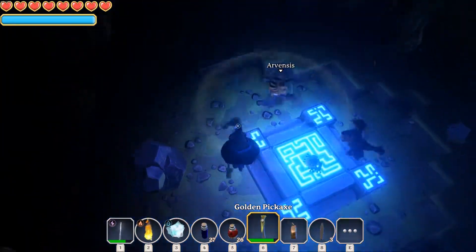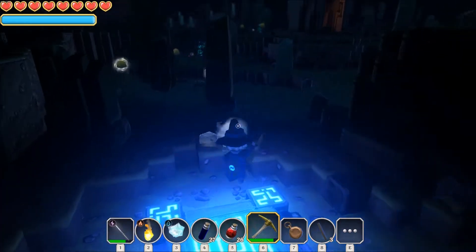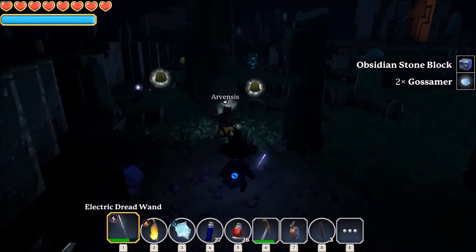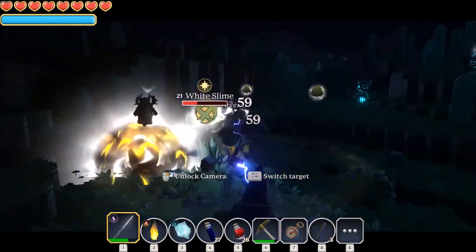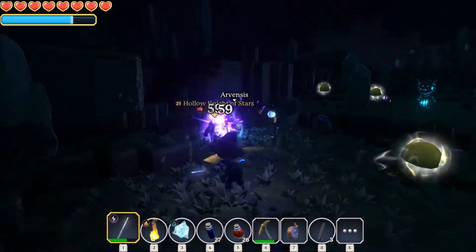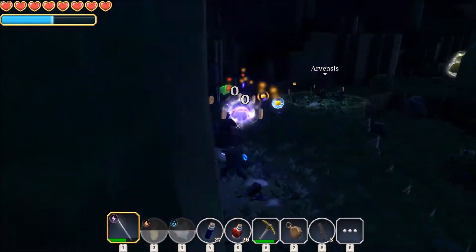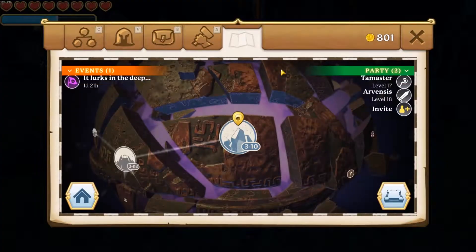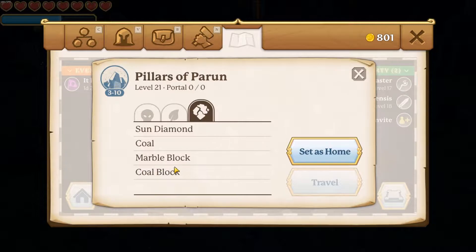Let's see what this new zone gives. Ghostshelmer — what are these? White slime. Wow. Met of stars — they must be light element. Nice — you can find recipes sometimes. Let's see what materials we got here: magenta berry bush, wonder crystal, sun diamond, coal, marble block. Sun diamond — very good, we need that for the new tier of skills.